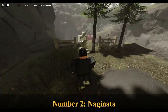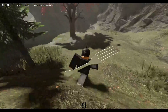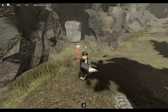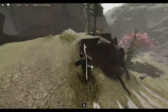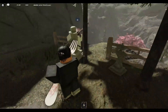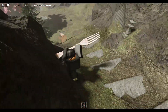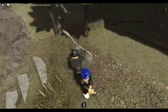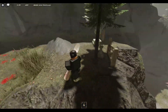Number two on our list is the Naginata. As you can see on my screen I do have a skin on for this weapon — it's called the Fork skin, which you get by going to the shop and purchasing it for 500 souls. The Naginata is rated above the Kanabo for two simple reasons: number one, it gives more reach and range when attacking, which is a big advantage in fights.